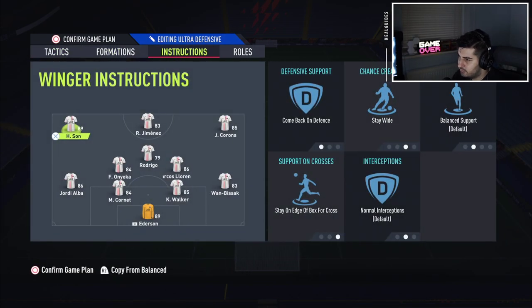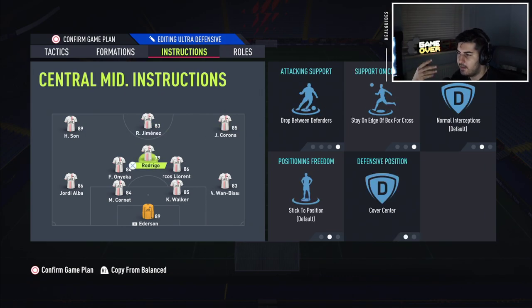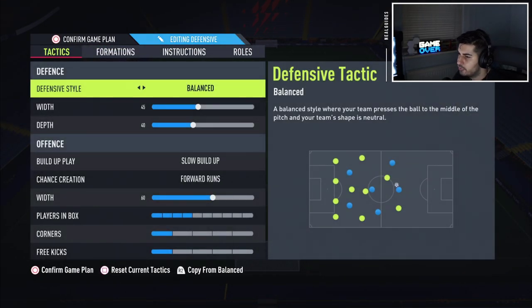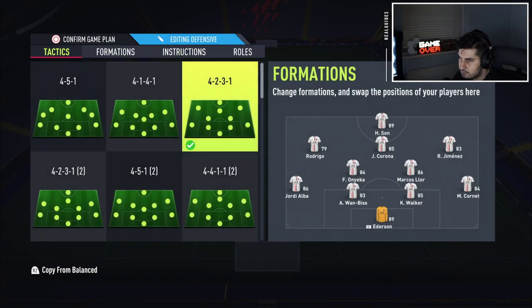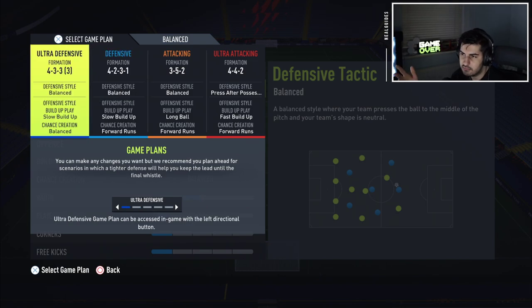That's the 4-3-3 tactics. I'd recommend watching this video first to understand the reasoning, then turning your PlayStation or Xbox on and pausing through it to copy it directly — saves me going over the same thing every single week. Now the 4-2-3-1 — just some very minor changes. We put forward runs back on just because of delay, and I've made it a bit more attacking than usual, removing comeback and defense. The 4-2-3-1 is still the best formation in the game. I normally start with the 4-2-3-1, but sometimes you need to be ultra defensive, which is why we have the 4-3-3 as well.